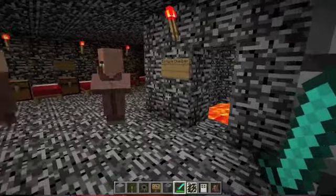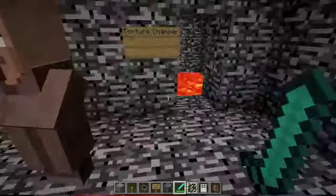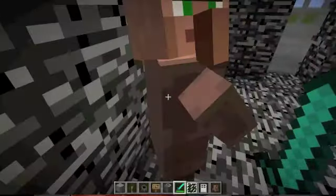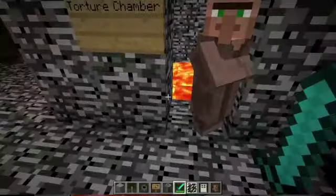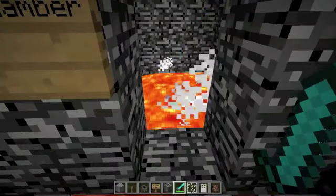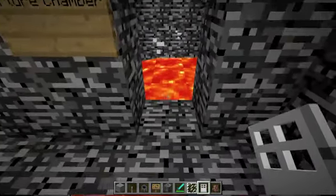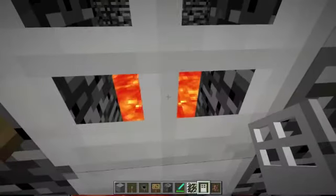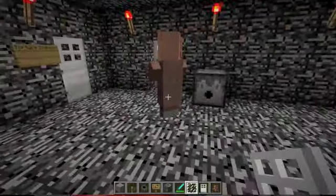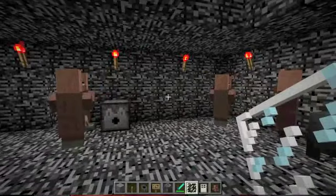Here is the torture chamber — it is filled with lava. Not llamas, lava. Let's test this out: I'm gonna push this guy in here. If they're misbehaving and I want to kill them, I push them in there and they die just like that. So if you ever get sent to my jail, just hope you don't misbehave.